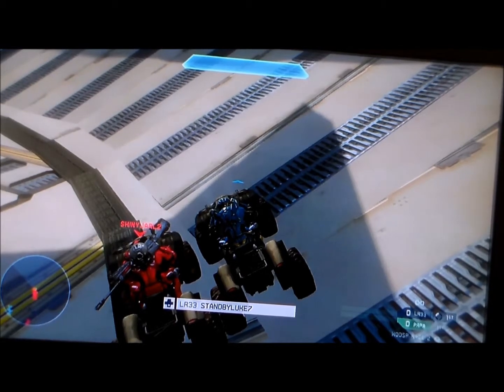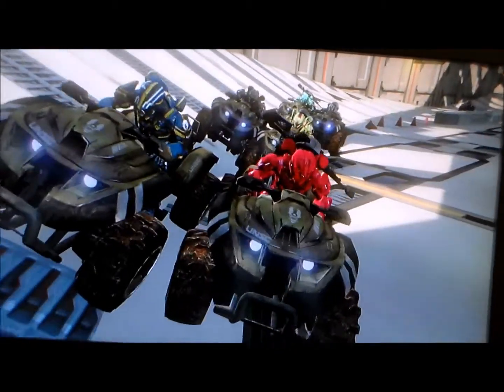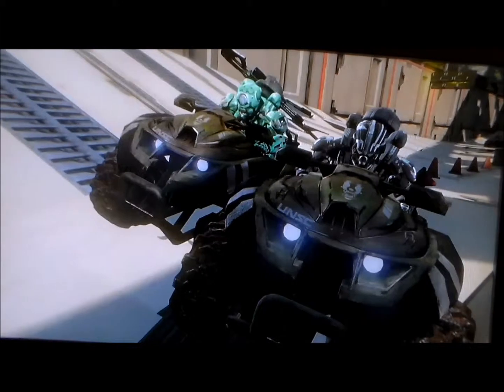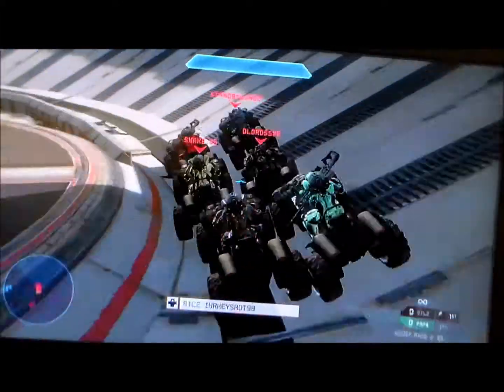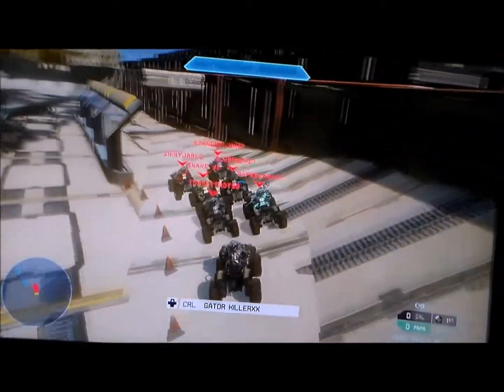So here we are, six to go. We're going to watch onboard cam now because this exciting race is going to come to an exciting finish. Your lineup: 1st Shiny, 2nd Luke, 3rd Snake, 4th Matt, 5th Turkey, 6th Papa, and 7th Gator. We're going to watch Gator on the onboard cam for the restart so you can see all the action.